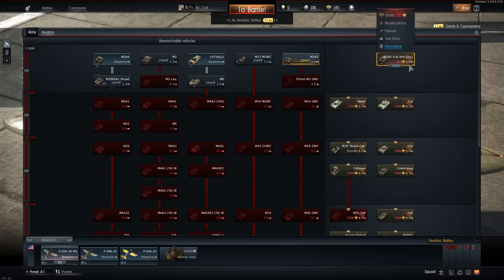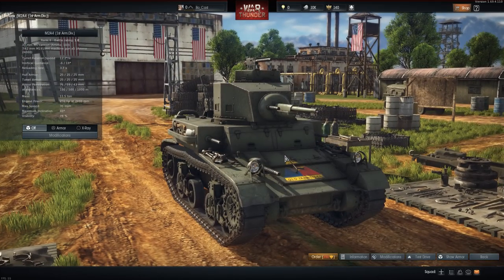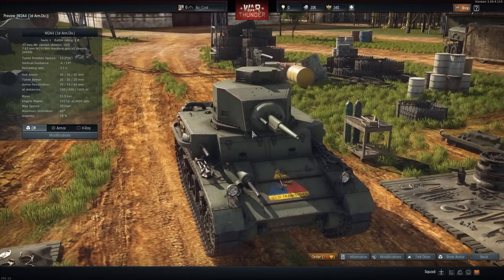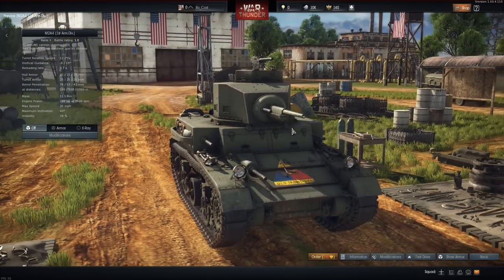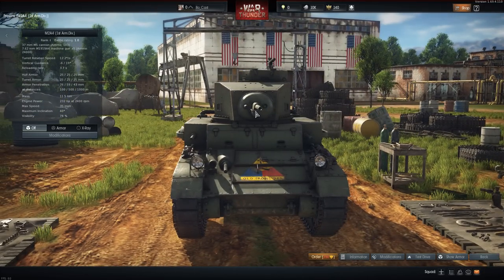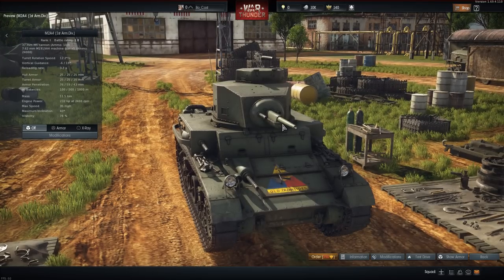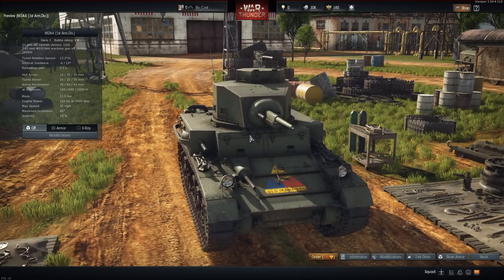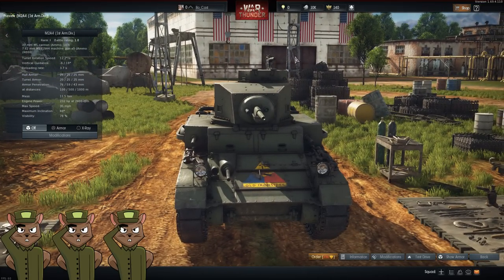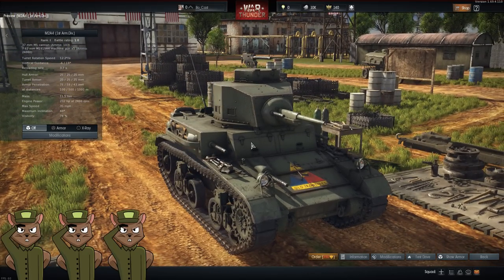Starting out we have the M2A4 First Armored Division in the U.S. tech tree — 250 golden eagles, rank one. He has .530 caliber machine guns but more importantly a 37mm cannon. It's a pretty potent little tank, very fast and maneuverable. It's a rank one so you're not going far for grinding, and we give that a three. The main reason is it can flush out a lineup while grinding and help you get to good grinding tanks like the Locust, Howitzer Sherman, and M10.